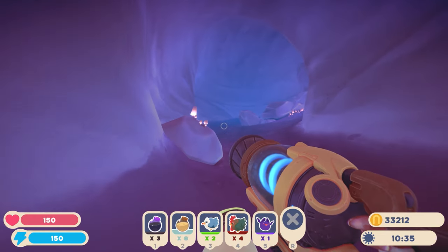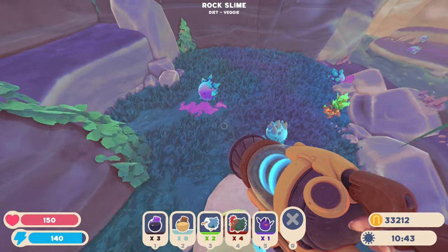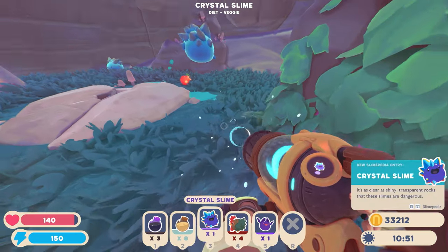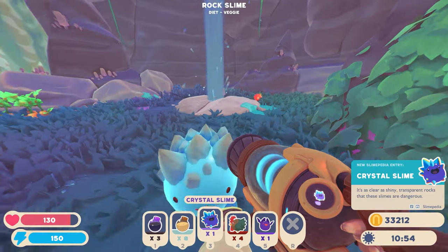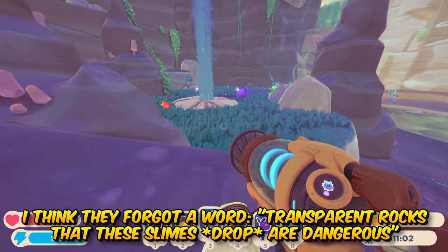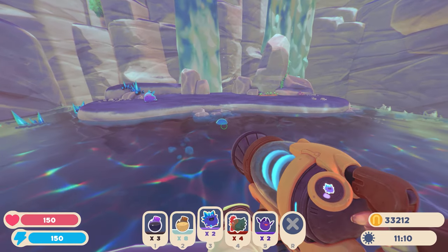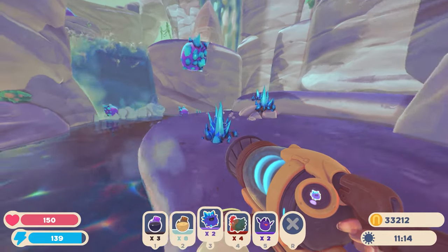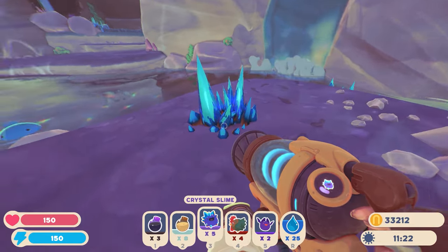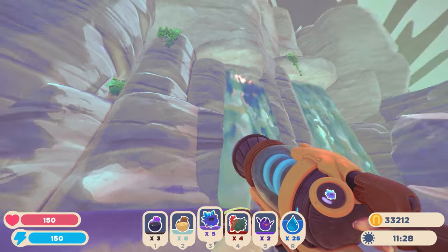Crystal Slimes — as clear as shiny transparent rocks, these slimes are dangerous. They're going to be dangerous whenever they have crystals coming out of them or crystal shards on the ground — want to be careful with that. Let's keep our eyes peeled for a map updater. Since last episode we went behind a waterfall — there's definitely something up there. I guess we could test this launcher and see where it takes us. Oh wow, look at that rock baddie Largo right there. There's a map updater — oh wow, there's like a small little mini island right there. Like an oasis at the top of the mountain.